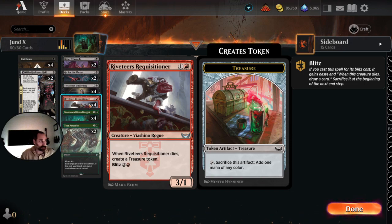Riveteer's Requisitioner is a card I've been playing in some other decks. I think it's sneakily better than people assume it is. It has the ability to Blitz, draw you a card, get a Treasure token, Lightning Bolt something — either your opponent, a Planeswalker, or remove a creature.